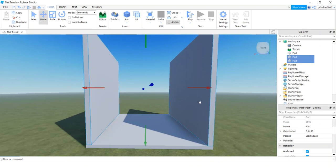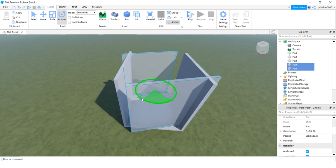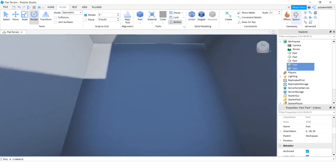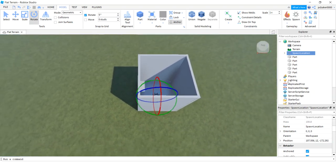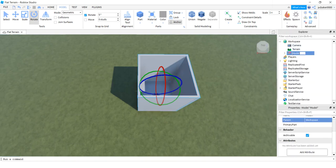Shift-click the other wall so both of them are selected, move up a little bit, do a Control+D to duplicate again, and rotate that nice. Go inside, go to the Model tab, hit a spawn location, and now you have a little lobby. Just make sure everything is anchored. Shift-click the bottom part, right-click, group as 'lobby,' and you can move and decorate this however you want.